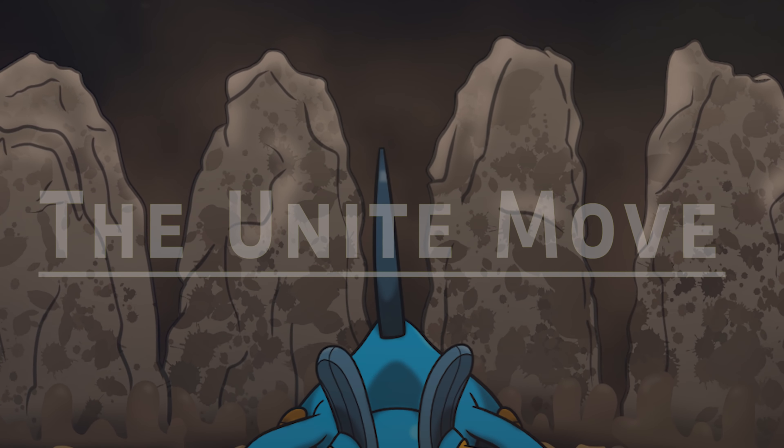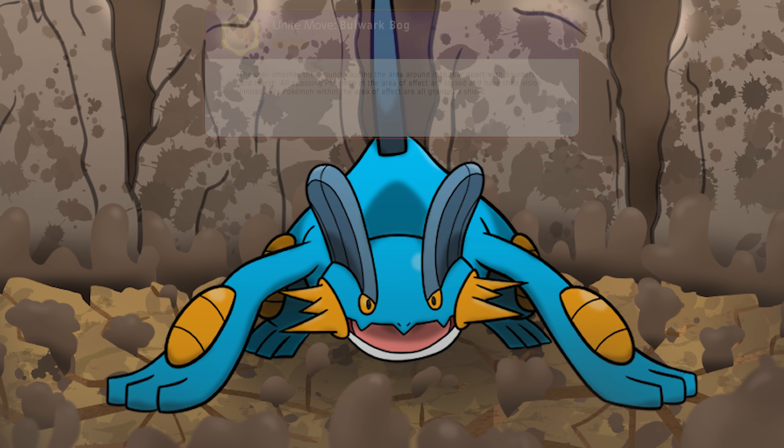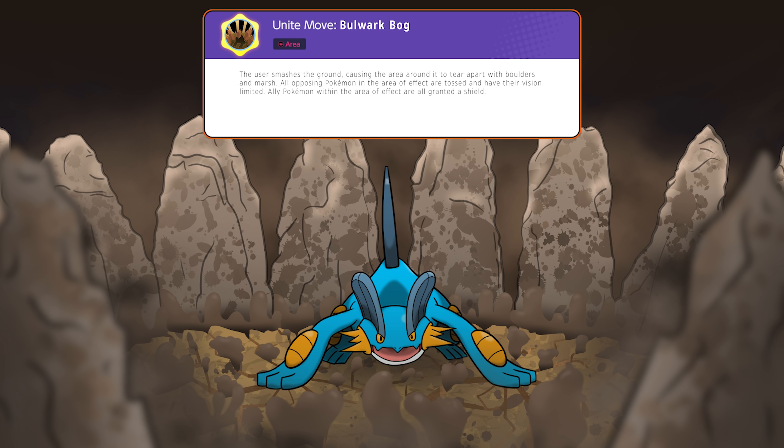For Swampert's Unite move, learned at level 9, it's called Bulwark Bog. This has Swampert smash the ground with all of its might, causing the area all around it to tear apart and erupt with boulders and mud. All opponents caught in this attack will be tossed into the air with one big hit of damage, and they'll be blinded by mud for a while. Allies within the bog also get covered in mud, which adds an extra layer of defense — granting them all a shield.